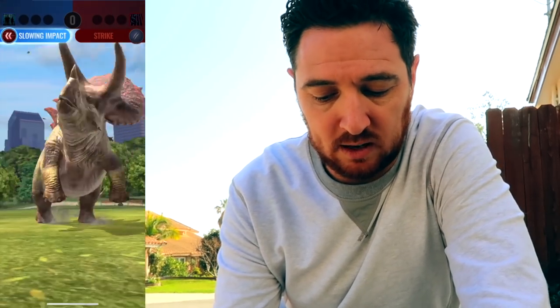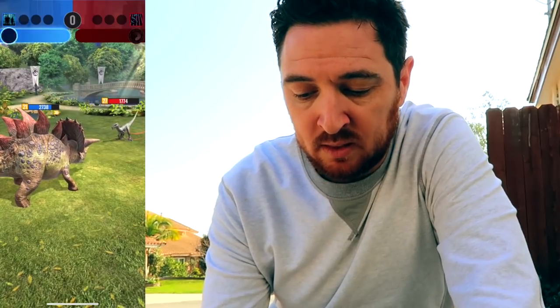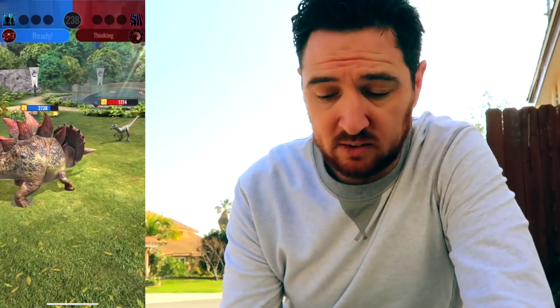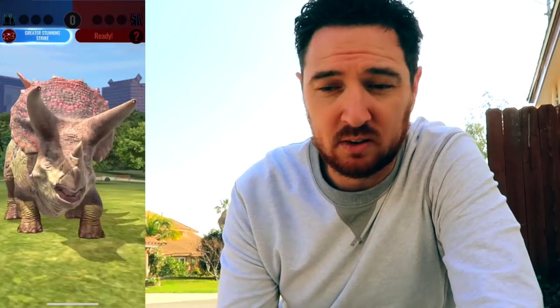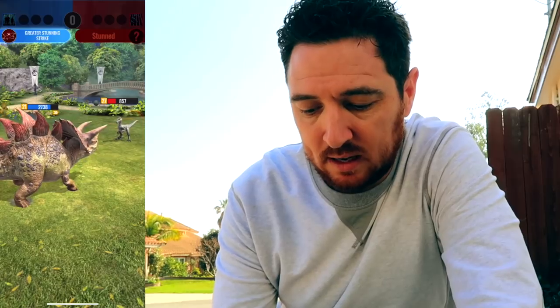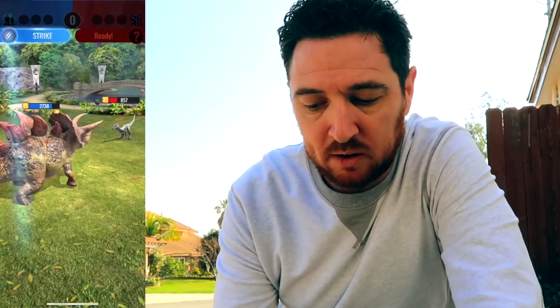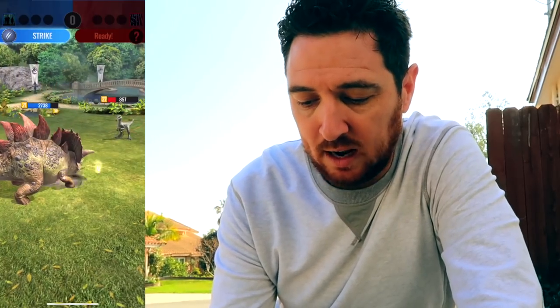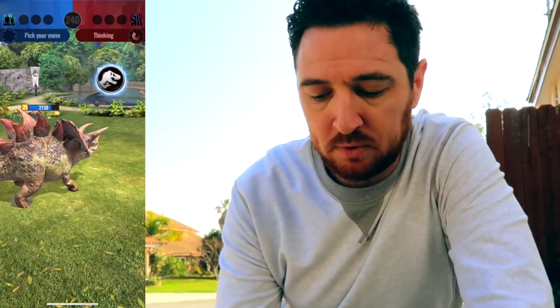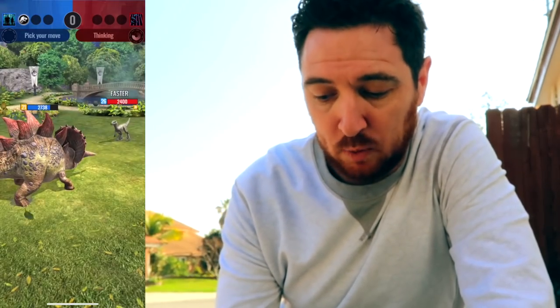I'm going to be able to tank this first hit here. So 906 damage is a far cry from taking out all but 200 of my dinosaur's health. Then I'm just going to go hopefully hit stun stun — really want the stun fest here. There's one stun. If I can knock Blue out, remember Blue does have the 10% armor, but it looks like my strike is going to be enough to take it out. The crit always helps. Super easy, much different than last time around.